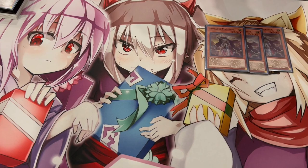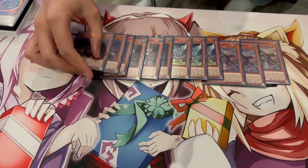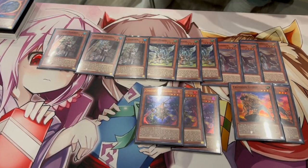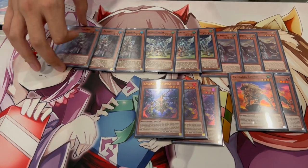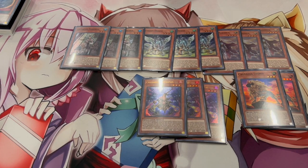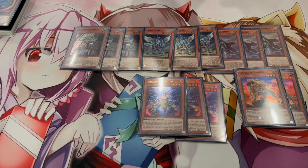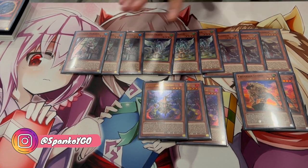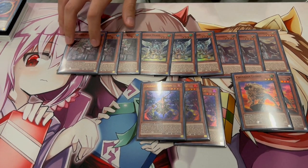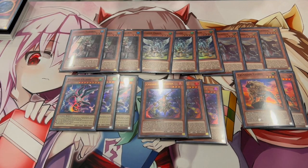Starting off with three Crusadia Maximus, three Draco, three Arborea, three Reclusia, and two Leonis — the full monster package. The reason we're maxing out on all names except Leonis is because you really just need to see any two names to set up a combo where you can break boards or OTK. That's why you play so many of them. An honorary Crusadia monster is three Parallel Exceed.